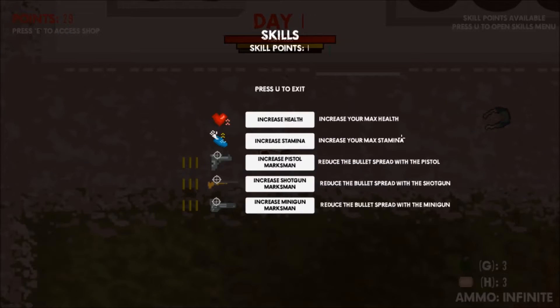You have 100 points of health, 100 points of stamina, and a skill point that can be used to upgrade any of the skills that you want.